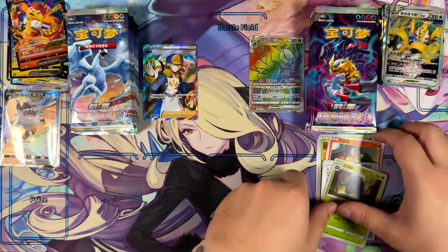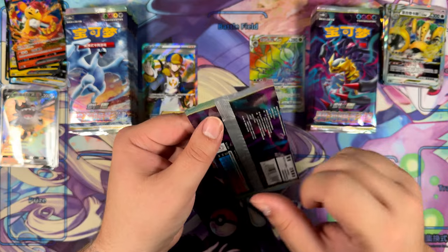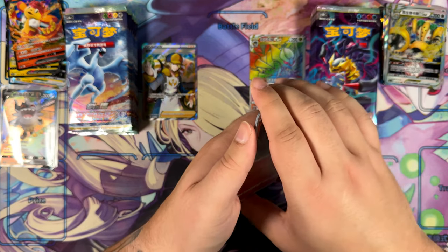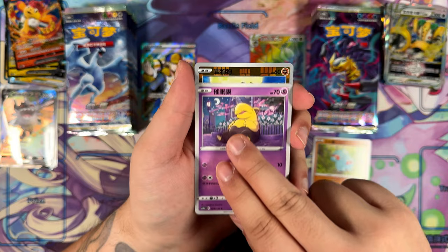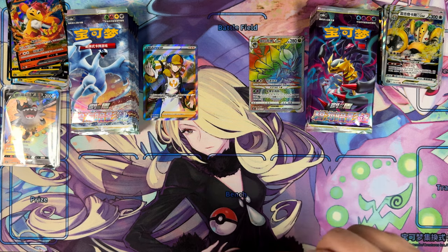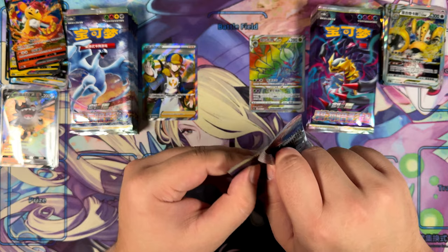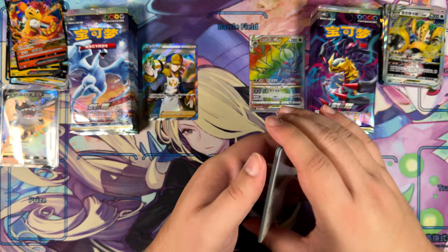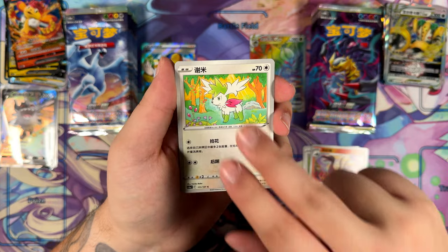I actually only have a single gold star — which is the Mew gold star in Japanese, in a CGC 6.5. So nothing too impressive, and it's also unlimited, not first edition. But it still has that old blue CGC label — and I will probably never change that, because that blue CGC label goes so well together with that blue Mew. For sure — it looks so good in that combo.